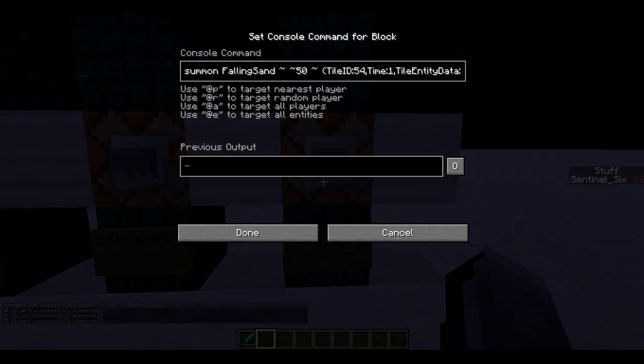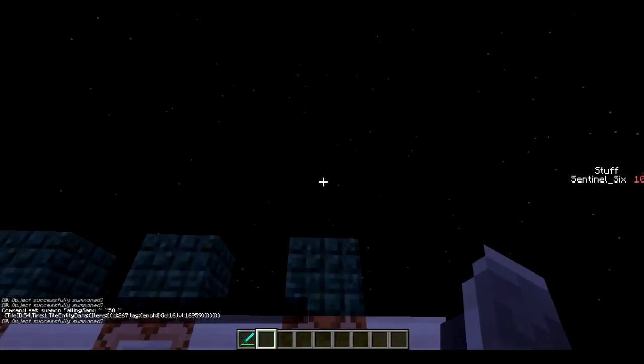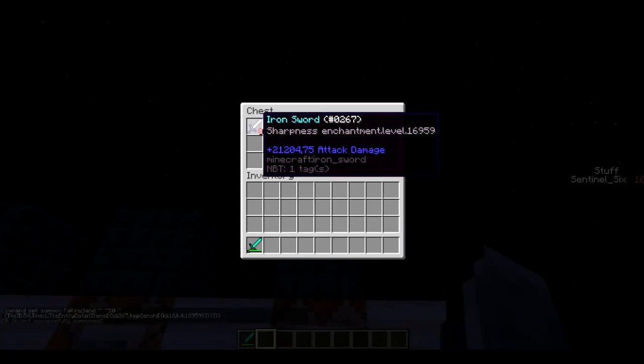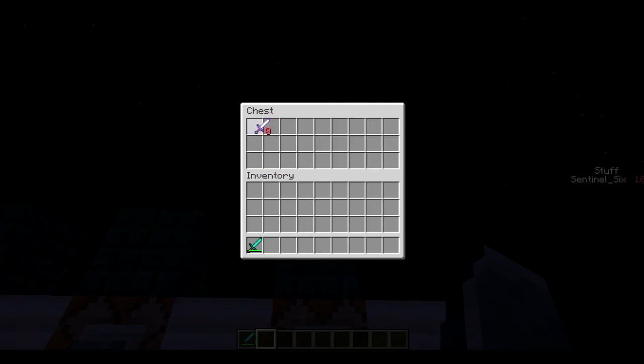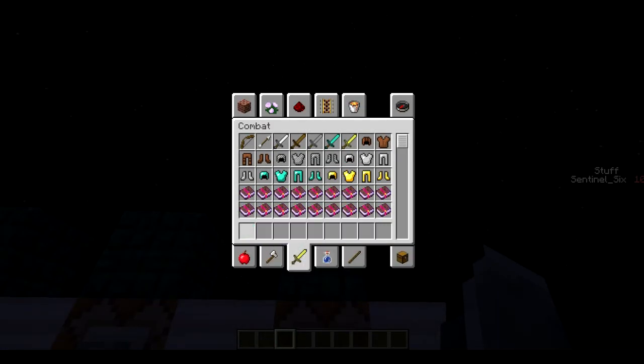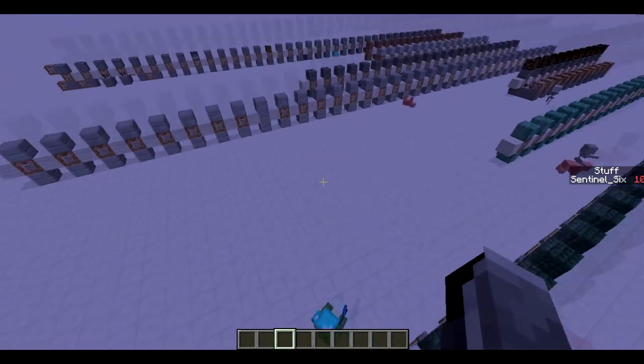You can also summon a chest falling down by adding EntityData with Items and all the items you want in the chest. For some reason you don't see the chest falling — it just appears after a while, which is pretty weird. But this is just a chest and it has a Sharpness 16995 iron sword in it. Pretty cool stuff.